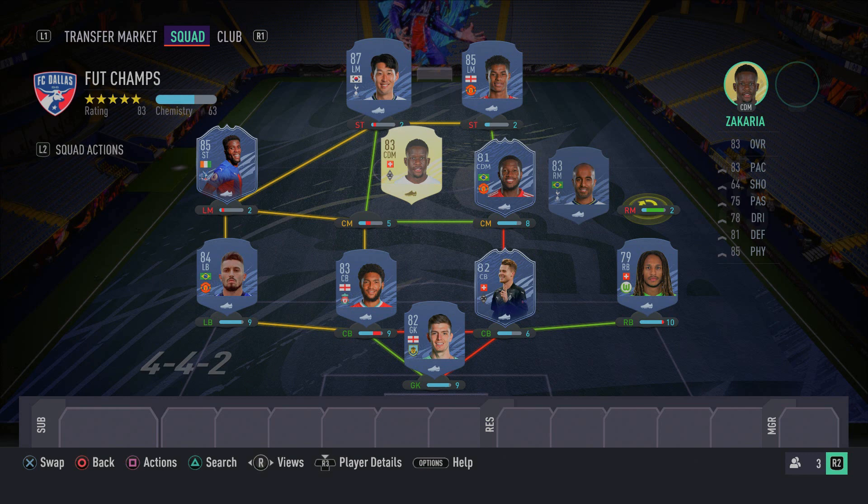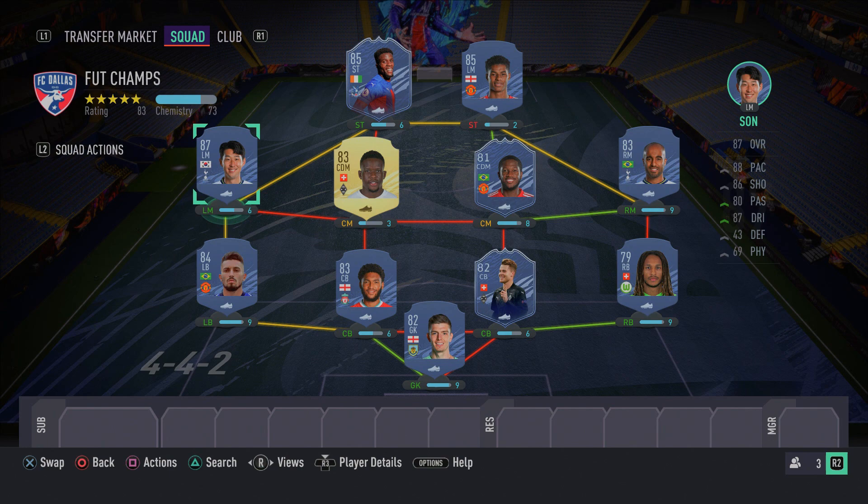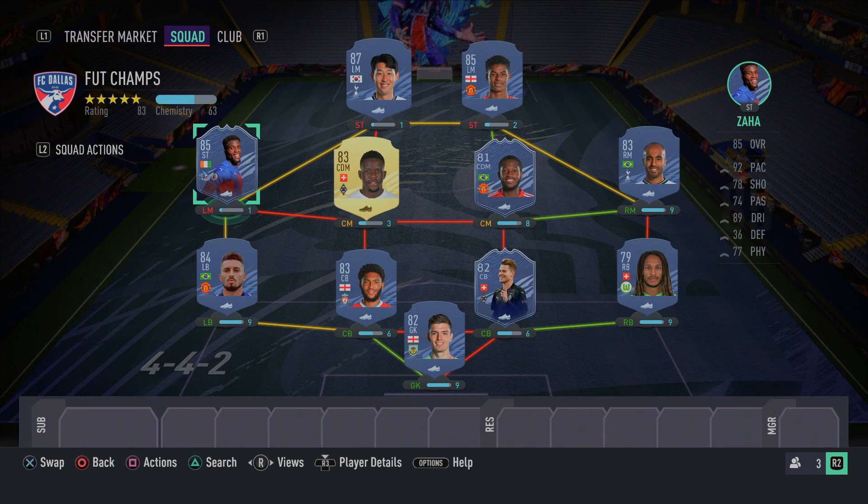With that 4-4-2 in-game formation, Fred and Zakaria hold the midfield, and you've got options up front. If you're a skiller who loves five-star moves, play Zaha and Rashford as your two strikers. If you use skill moves less often, use Son and Rashford up front to benefit from Son's five-star weak foot. It's completely up to your play style. That's it for today — I hope you enjoyed the video, it's been your boy RB Plays, don't forget to like, comment, subscribe, and until next time — peace!